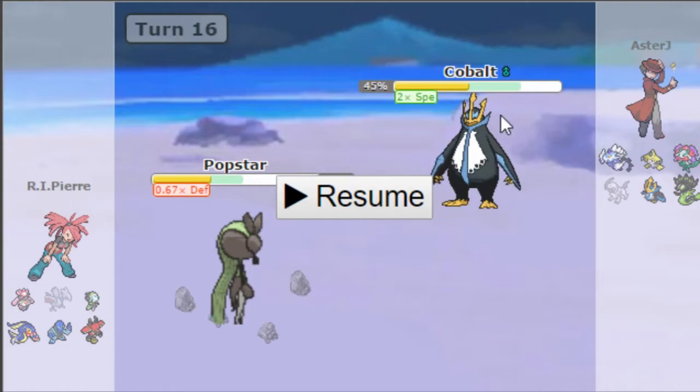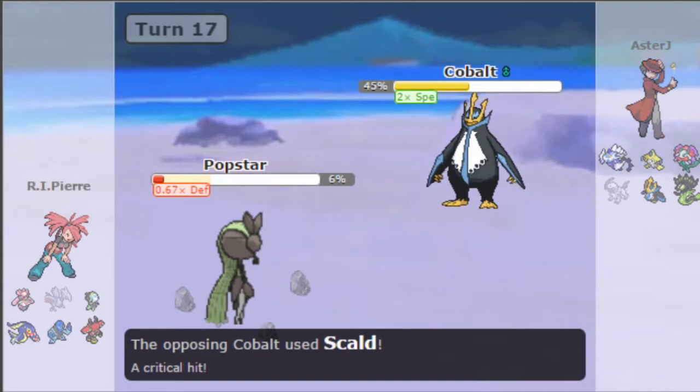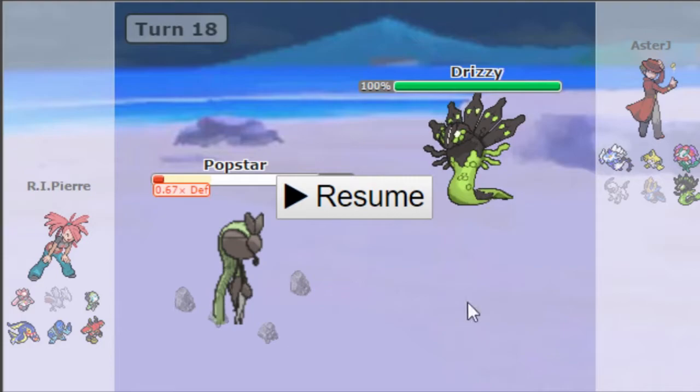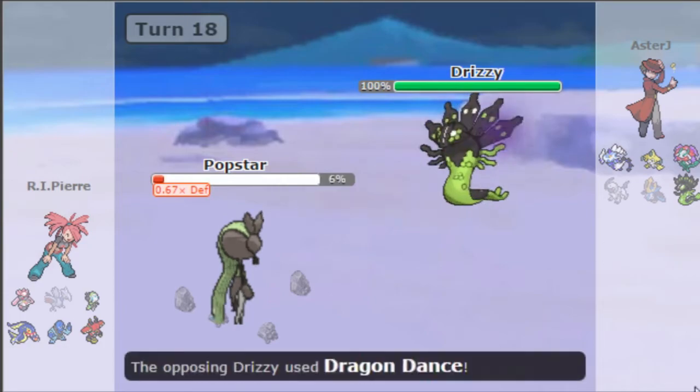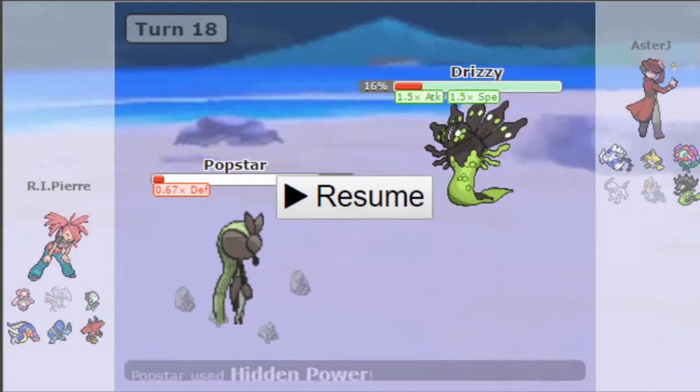Since he didn't Substitute there, I'm playing around the fact that he more than likely has a Weakness Policy. A plus-two Speed, plus-two Special Attack Empoleon would be quite problematic. I go for Shadow Ball doing 32%, and he goes for Scald which crits but doesn't burn me. I get a Thunderbolt off and take out his Empoleon. He goes into Zygarde — now I have to deal with Thousand Arrows without Skarmory's help, which is a problem.